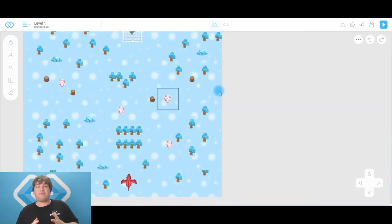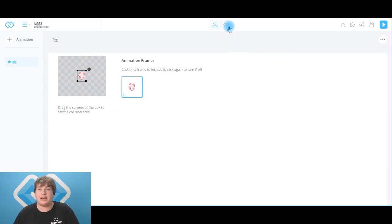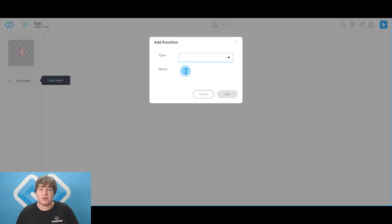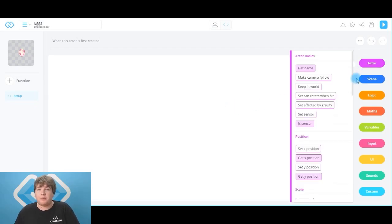Welcome back guys! I'm sure you've put your eggs all over the place — that's going to make your game really fun to play. Now we need to code the eggs, so head over to level one up here, click on the eggs, and then click on the code tab at the top. You guys know the first function we put on any actor is the setup function — 'when this actor is created', always called 'setup'. Click add to lock it in, then head over to actor and we're going to put 'set can rotate when hit' to no, and 'set sensor' to yes.